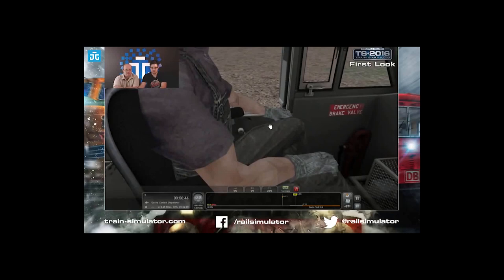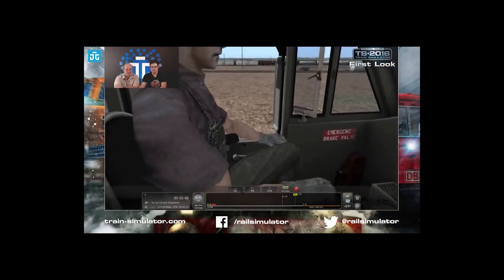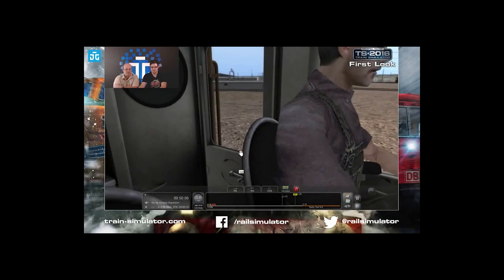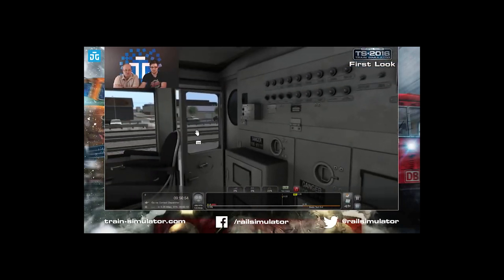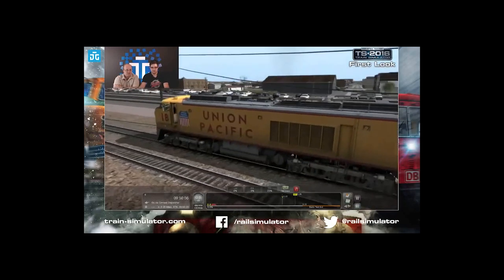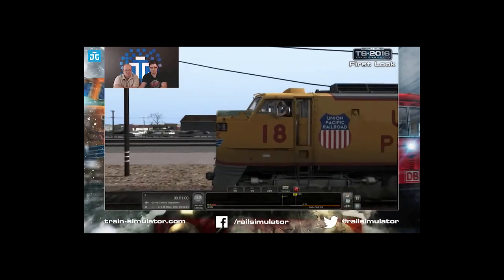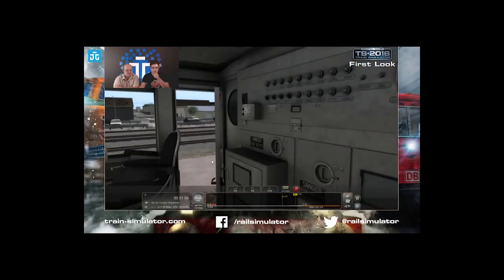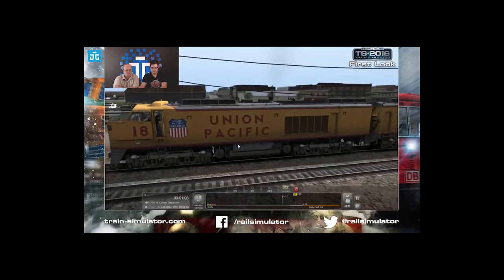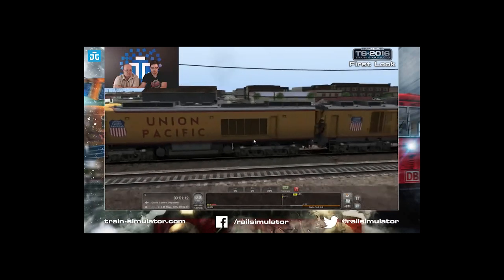I did a bit of digging on this one because it looked suspiciously like the US train content I've seen in 2016 - and it is, it's the same route. It turns out that Dovetail Games are going to be offering stand-alone versions of not only this Sherman's Hill American scenario, but also the Riviera Line in the 50s and the Cologne-Koblenz route as well. Essentially it's designed as a lower-cost entry point for train simulation before deciding if you want to jump in fully.